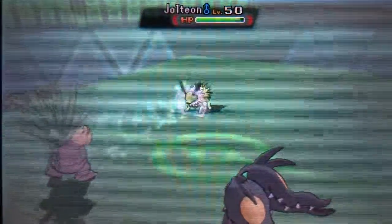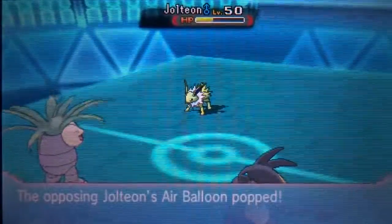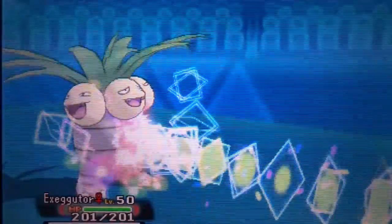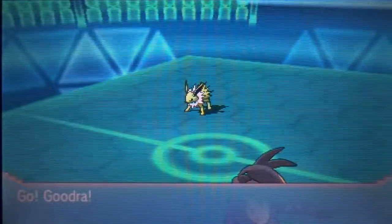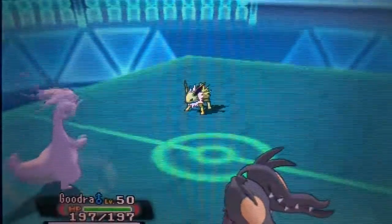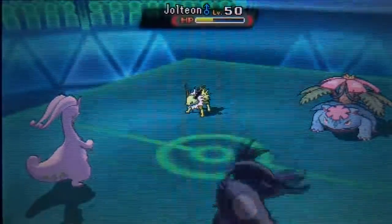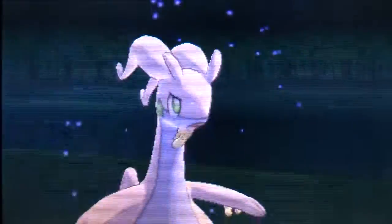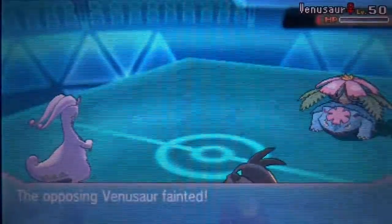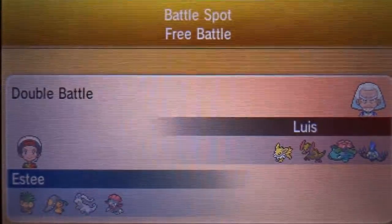I go for a Giga Drain as well to pick up some HP - that 75 base power move did like 60%. I didn't even consider Signal Beam. Oh well, it ends up just being a free switch for me into Goodra since these are both special attackers - Jolteon and Venusaur in the back. I go for Iron Head into the Jolteon as the bigger threat, since his Venusaur most likely has a Grass type move and a Poison type move, and Mawile is immune to Poison. Mega Venusaur has Thick Fat, so Dragon Pulse actually does more damage than Flamethrower. That's gonna be a very fast victory.